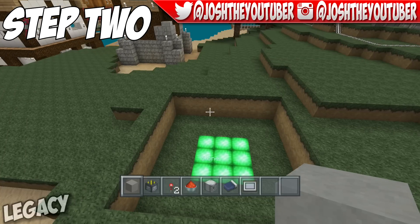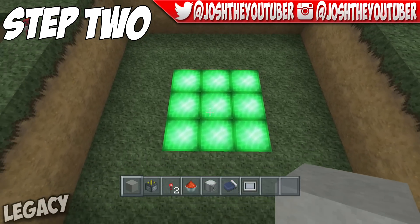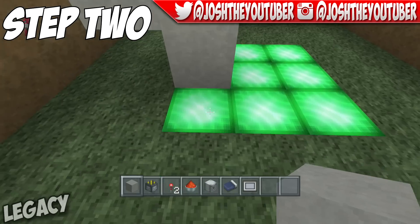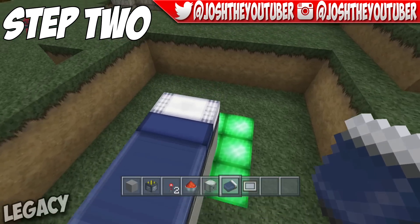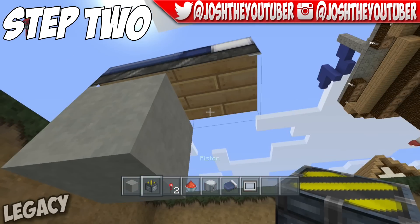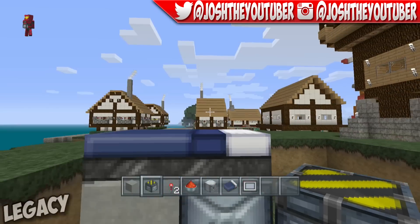Next, you're going to get the block of your choice — I'm using stone block here — and you're going to come to your 3x3 emerald square. You're going to put down a block here, another one here, and you're going to come out one like so. Then you're going to get rid of this block, place your bed down like so — it has to be facing this way — then get rid of the block underneath it, dig down one, get rid of this block, get your regular piston, and place your piston like so.